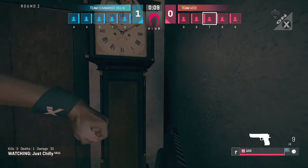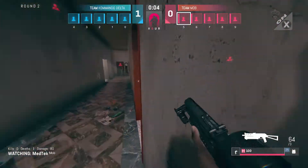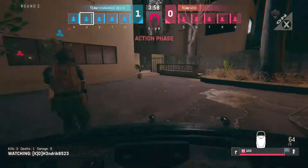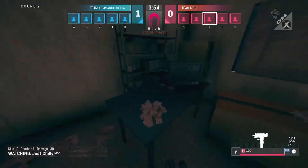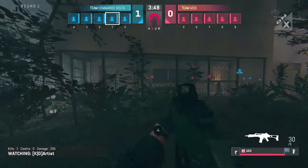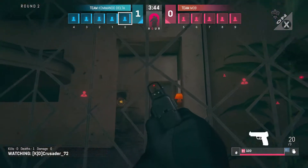They say fortune favors the bold, but that was really bold to hold on to those last few moments. That is amazing. Mob is going to repeat First Floor Kitchen. This time, Showcase is open — that opens up another opportunity for Commando Delta on the attack.